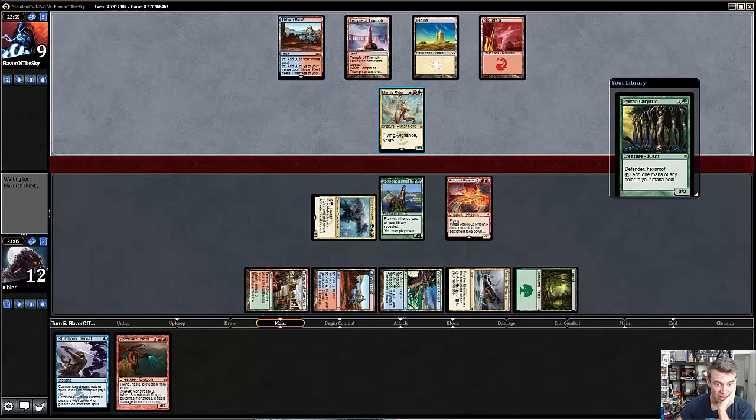Playing it face up forces my opponent to do something with Mantis Rider in order to get through, because it is an Ash Cloud Phoenix. Phoenix is one of your best cards against Jeskai because it can block Mantis Rider and is very resilient to removal effects. If my opponent plays Stoke and kills the Ash Cloud Phoenix, I can just play Storm Breath Dragon and attack with everything next turn — though it's actually one off from lethal, not quite enough.